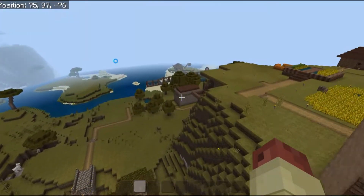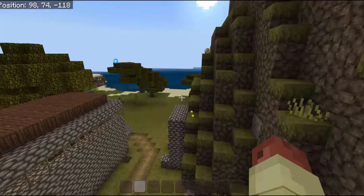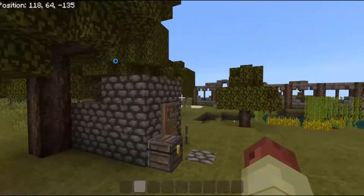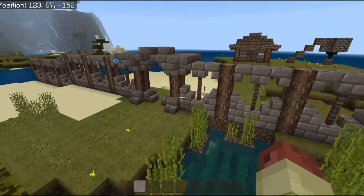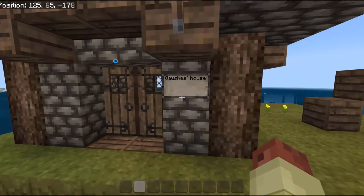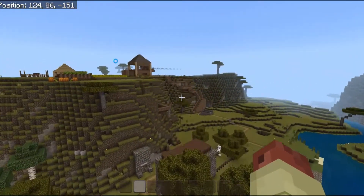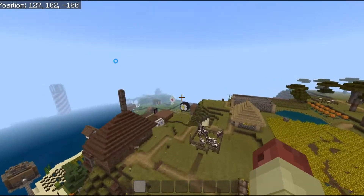We have some other buildings down here, I believe these are new to the area. This is Zombie Hunter's house, and this is John Boy's house — I really like this wall, it looks really cool. And there's a chicken farm over there. That's pretty much this area.